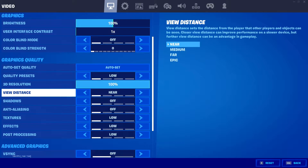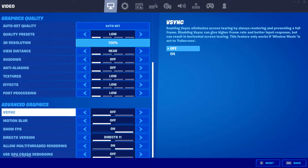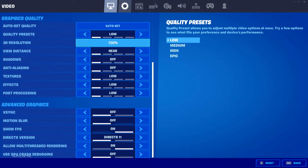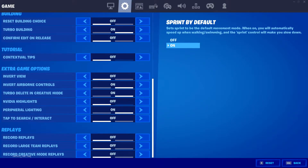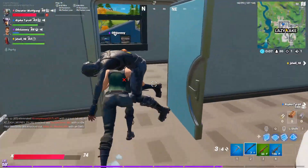Lowering your resolution kind of looks laggy and pixelated, so I recommend keeping the 3D resolution at 100%. Another thing in the settings you can do to boost your FPS is go to the V-sync panel and turn it off, and obviously turn on your FPS display so you can track your FPS and see if the changes you make boost it. Another thing you can do in your settings is to turn off replay mode, since it takes a toll on your FPS by adding more tasks for your computer to run, which lowers your FPS in game.